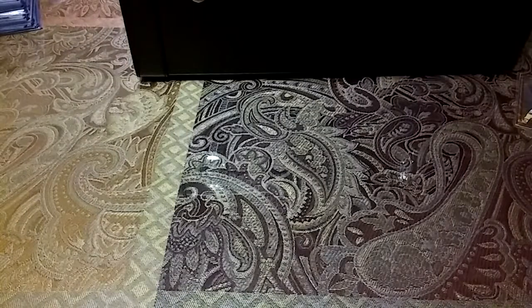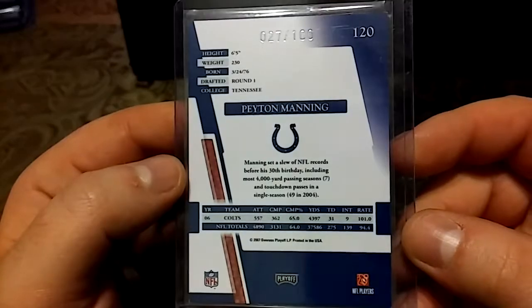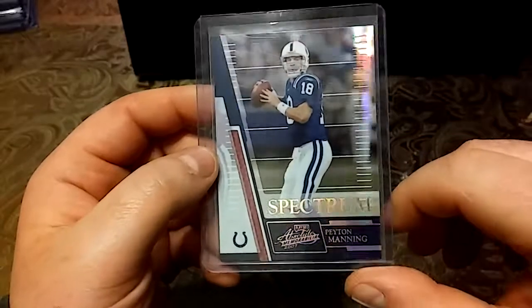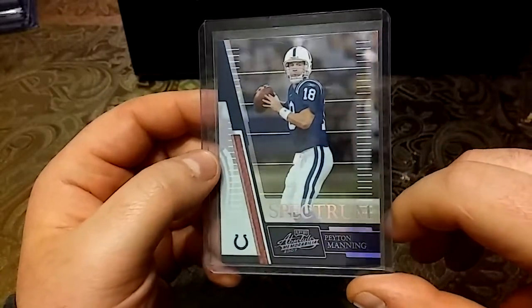And then on to the 2007s. 2007 out of 100 — 2007 Donruss Playoff Spectrum. This is just like that Reggie Wayne auto I showed you in the last video. I knew I had a card that matched that.